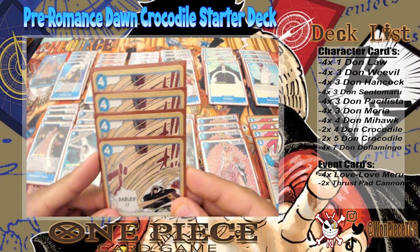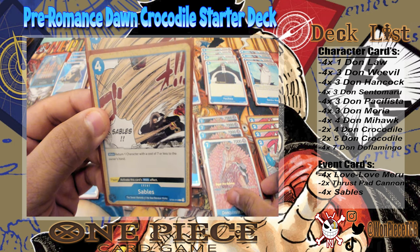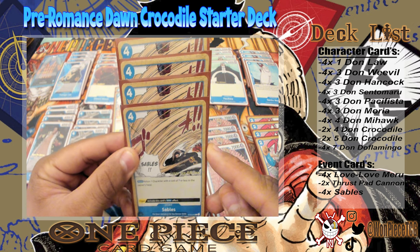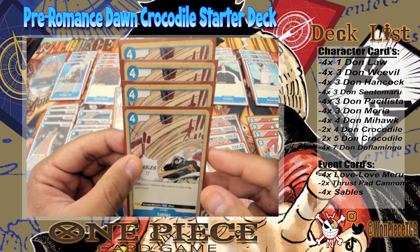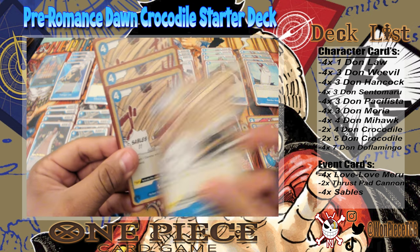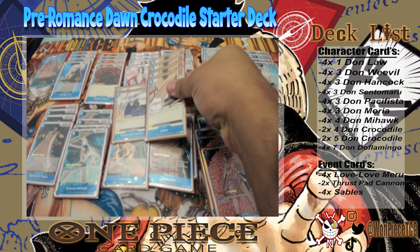The last card is the four-drop Sables — Main: return one character with a cost of seven or less to the owner's hand. Trigger: activate this card's main effect. Essentially it's a Doflamingo without the Doflamingo cost. It's really good — it even bounces Doflamingo in a mirror match. I literally won against Green because I drew into three of these. Every time they played Kid I Sabled it. Next turn they played Kid again — no way they have a second Sable — Sabled it. Third time — Sabled it. He invested all his energy into plays I stopped with four energy.